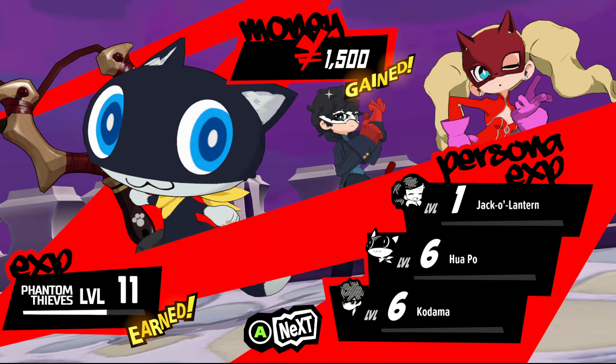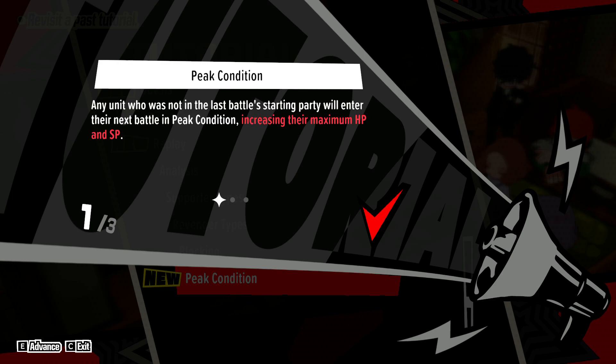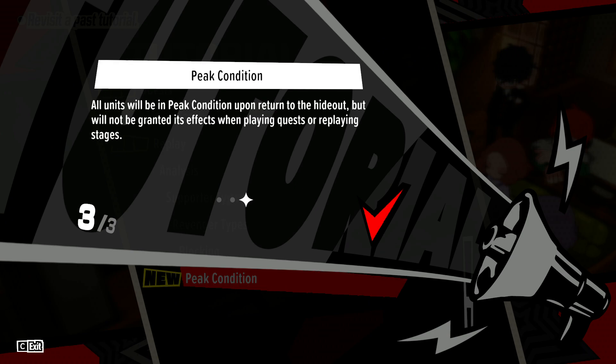Making good use of these attacks is the key to dealing as much damage as possible in a turn. Peak Condition is a state that every unit not used in the most recent battle will be in. This state increases max HP and SP, and encourages you to regularly swap between at least six of your units. You can tell who's in Peak Condition based on a glowing blue icon next to their name, and everyone will go into Peak Condition after you return to the hideout upon completion of a major story section.